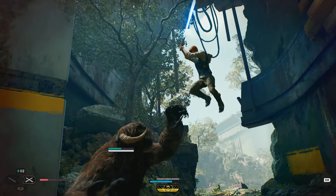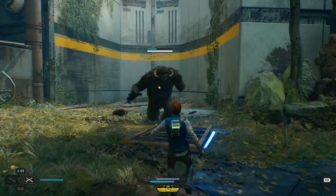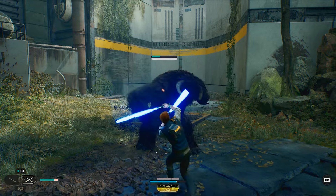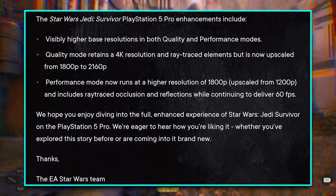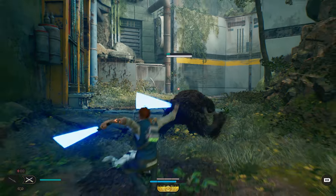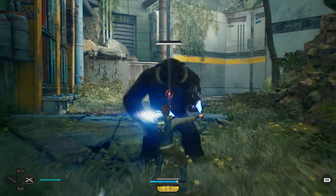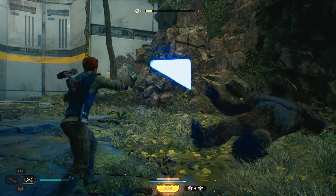As for performance mode — the one most people use — it still targets 60 frames per second, but will run at a higher resolution of 1800p upscaled from 1200p. It also gains ray traced occlusion and reflections. That's the mode that has seen the biggest improvement and is definitely the one you should be using.